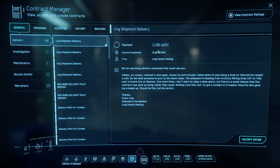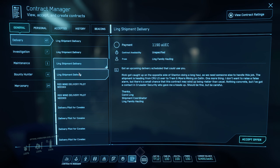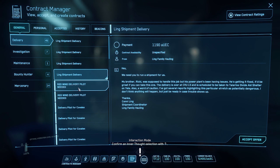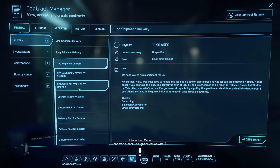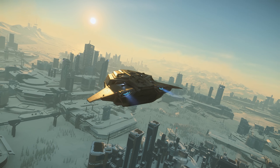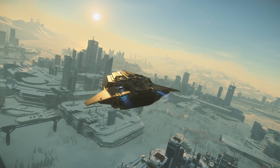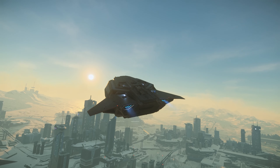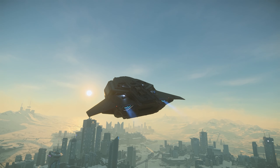The missions added to 3.10 are the entry-level deliveries that in previous patches were 1,100 alpha UEC payout for one box, and they weren't that abundant — there may have been two available at any given time. They're considered entry-level because you never travel to another planet or its surrounding locations. All of the new missions are around the planet you're near, and there are a max of six you can accept at any one time, and they pay more for less work.